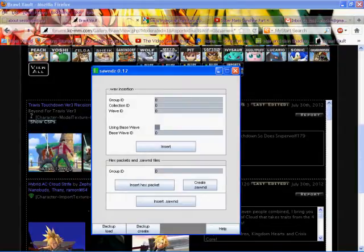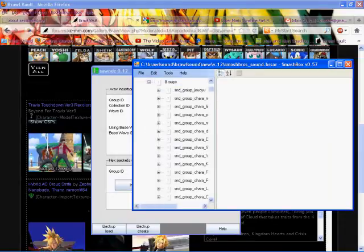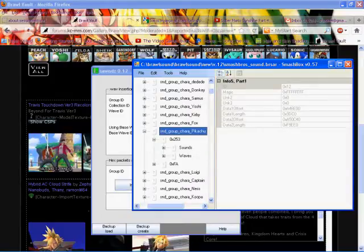So, back to the Sons program. What you need to do first is figure out what you're going to replace and what you want to do — your course of action. Just first open up Smashbox and then go to the character. Let's go to Pikachu.